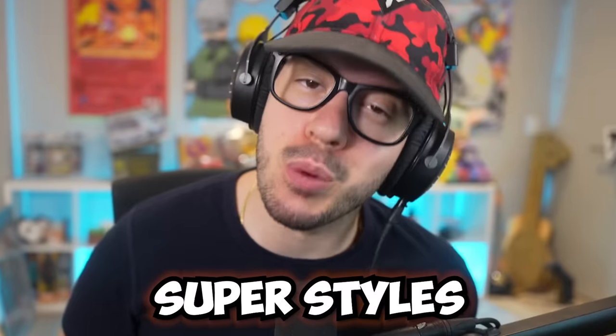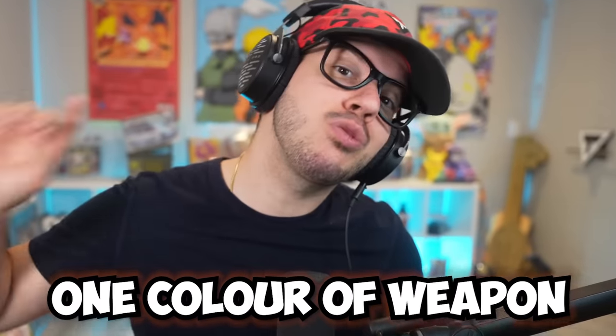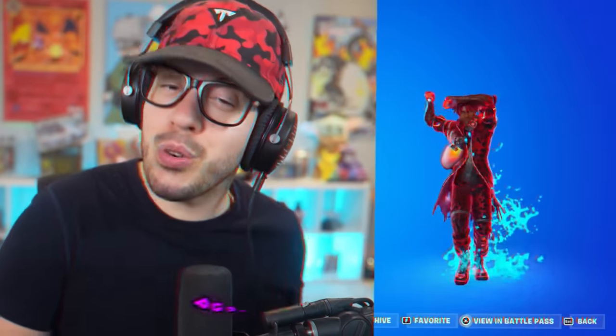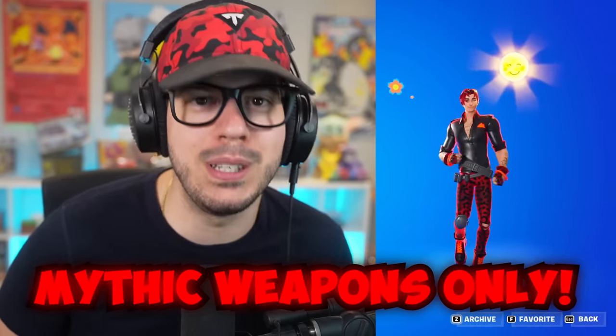I unlocked all of the Wild Scourge super styles and thought of the perfect idea. I'm going to randomize them all and only use one color of weapon depending on which skin I get. If I get Relic, it's green weapons only. Mariposa will be blue weapons including exotics. Trace is purple. Rian is gold weapons. And finally, if we get Lorenzo, it's mythic weapons only.